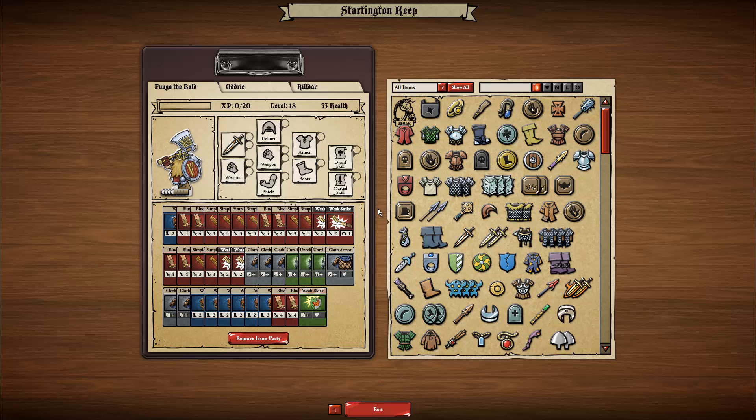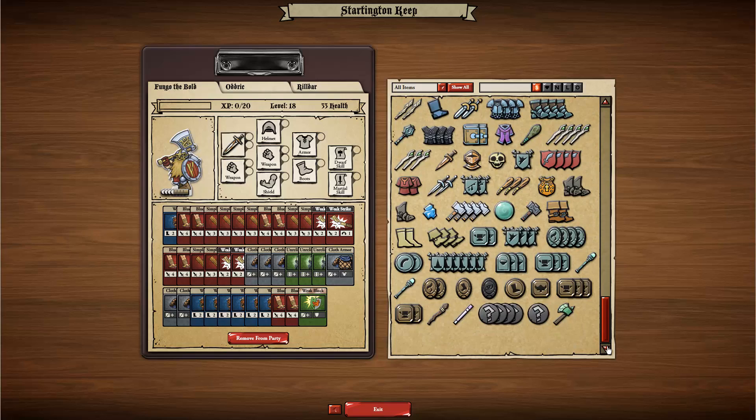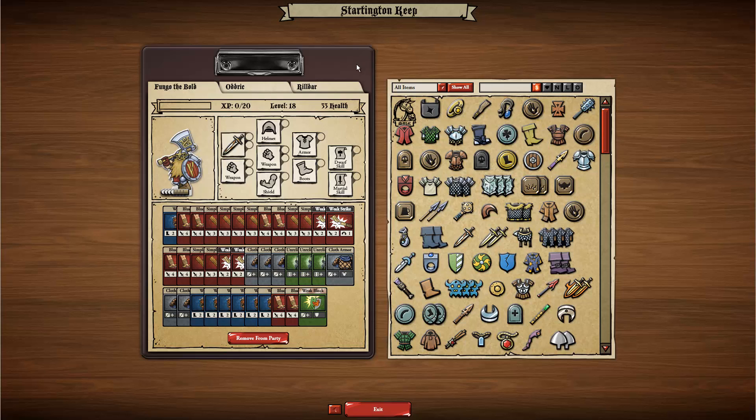Here we are in your keep, which is where you keep all your items. This is my giant collection of things that I own, and you can see there's a very large number of them there.